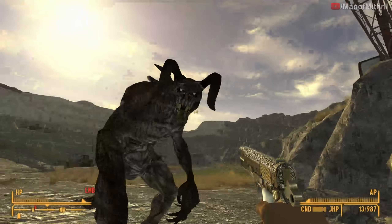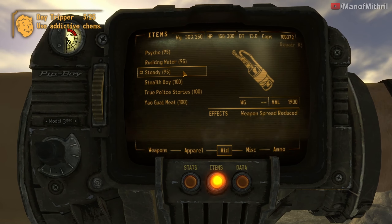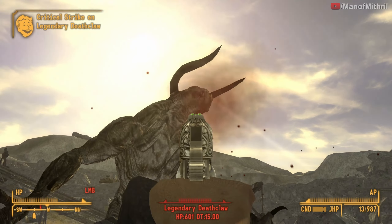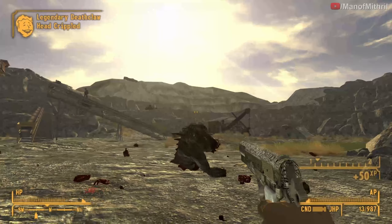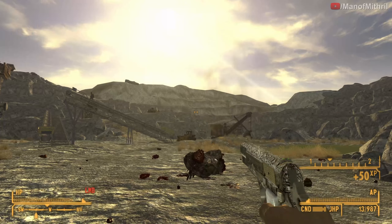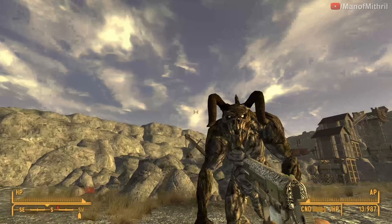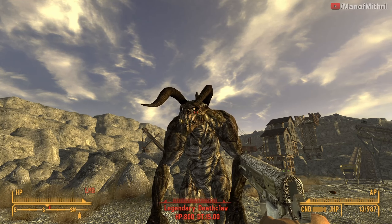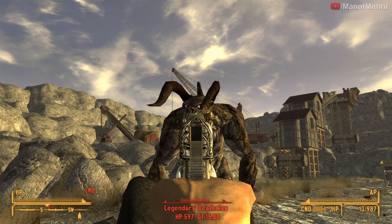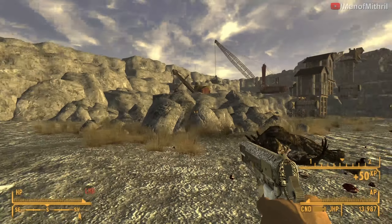Okay so let's spawn in the legendary deathclaw. Let's see what we can do here. Let's see how much damage we're doing — a solid 200 even. Okay that was 199. And then we did three on basically a non-crit. Yeah, 200 on crit — that's pretty nice.